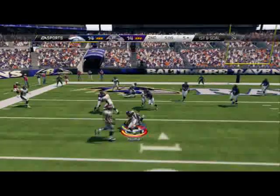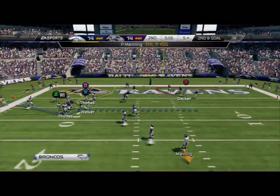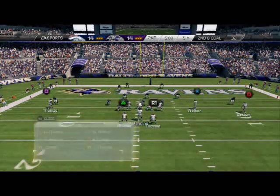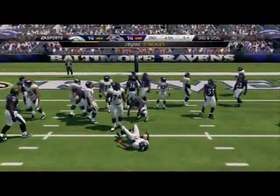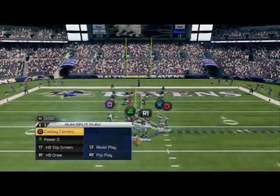Wheel routes sometimes get open against max — they didn't there, but luckily they eventually found a hole. I really like this little screen for max coverage — didn't work out but you see the idea. We're going to run a power run out of the same look. Starting at the goal line — this is where you go to your money play. When you have an offense like this and you have a lot of plays, you're going to go to your money play down here.